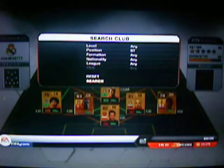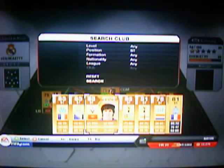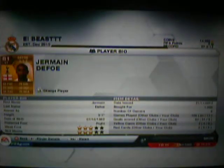2 strikers. We have got on the left Jermaine Defoe. He's a really good player. I picked him up for 1,000 coins, which I thought was pretty cheap. He's got 84 pace, 83 shooting, 70 heading — well, he is a small man anyway. 79 dribbling. He is a good player.